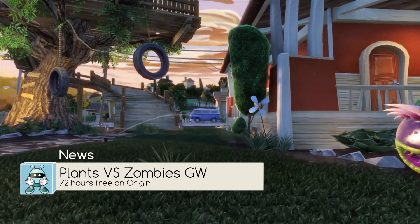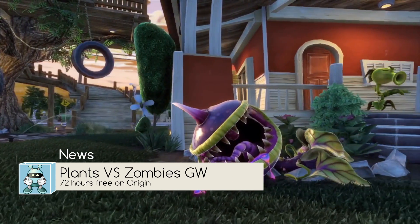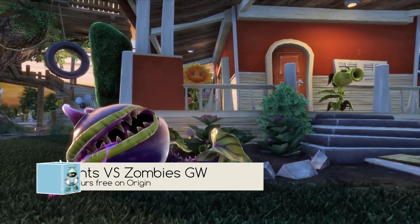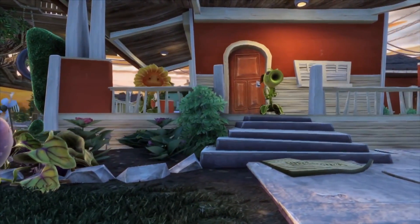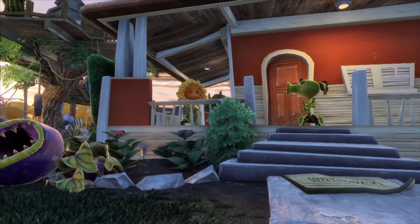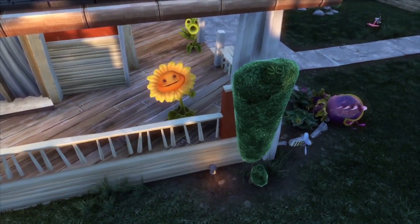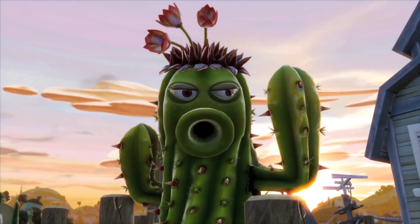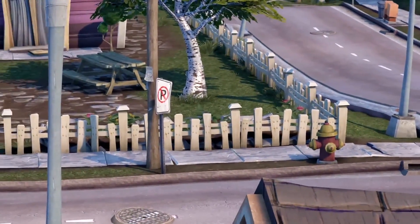Hi everyone. So more free gameplay time from EA, this time for Plants vs Zombies Garden Warfare. The idea here is you can have up to 72 hours of gameplay. All you need to do is log on to Origin and download the game. The timer starts when you first start playing the title, and once you actually do that, that's when your 72 hours of gameplay will start.